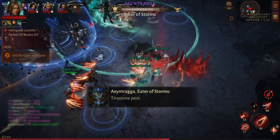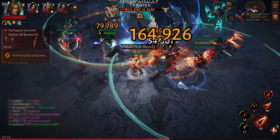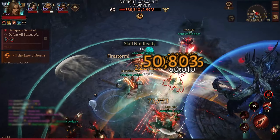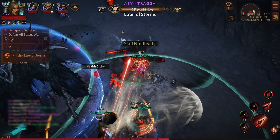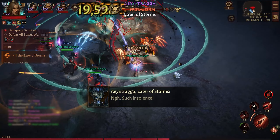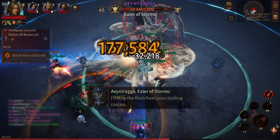Having a necromancer would definitely help if you can get extra damage immunity. We did have one, but since it was our first run, I was just dodging all the ground attacks. I would highly suggest using a movement skill — not from the slinger — which gives 10% movement speed, and that should help you avoid those ground attacks.